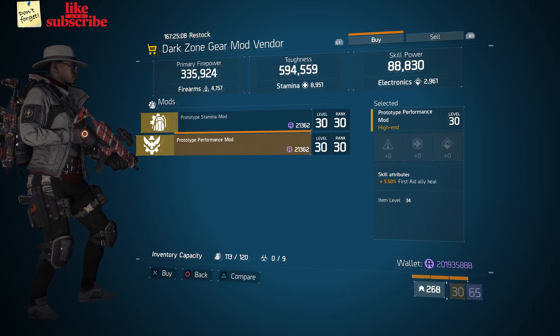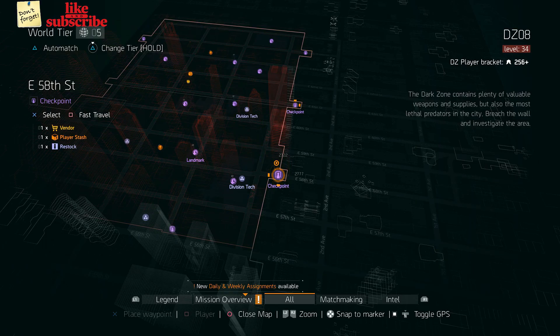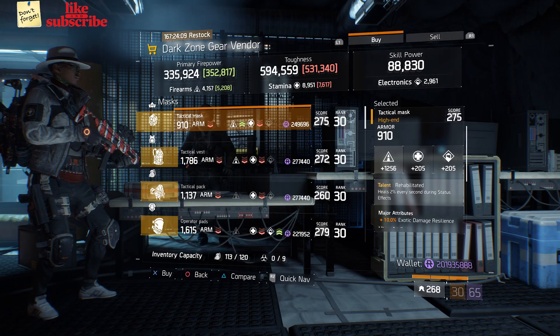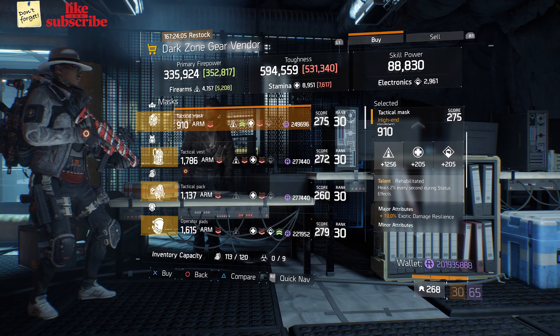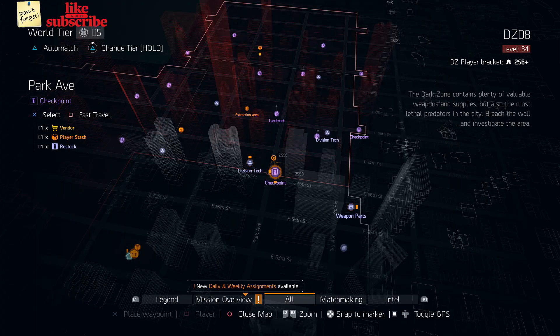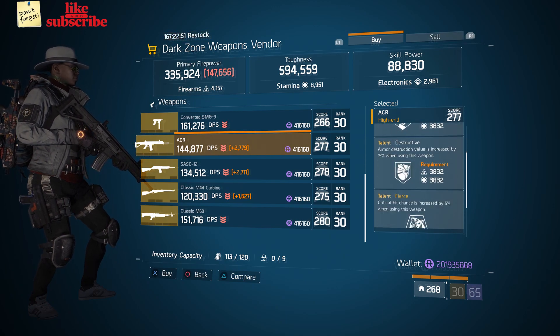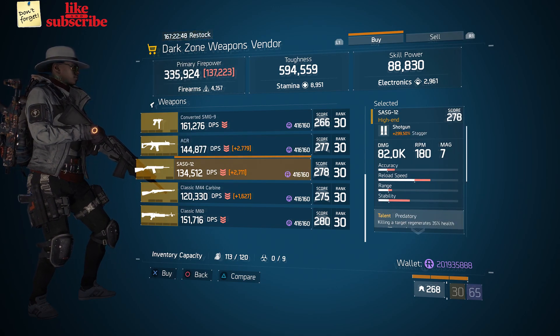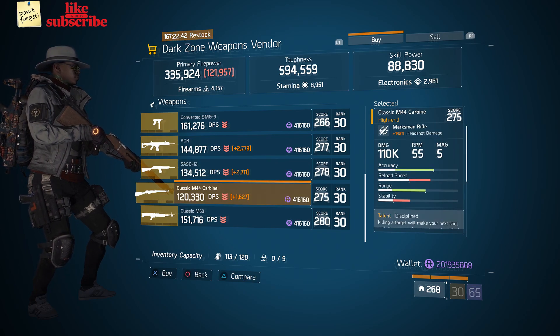Head over to East 64th Street Checkpoint — the Dark Zone gear mod vendor has a Prototype Performance Mod with 5.50% First Aid Ally Heal. At East 58th Street Checkpoint, the Dark Zone gear vendor has a Tactical Mask with the talent Rehabilitated. At Park Ave Checkpoint, the Dark Zone weapons vendor has an ACR, a SASG-12, and a Classic M44 Carbine.